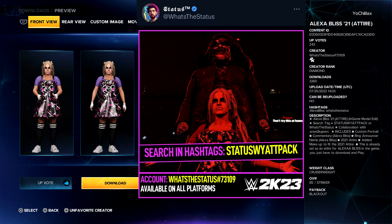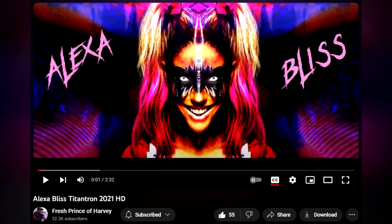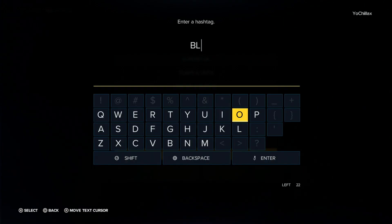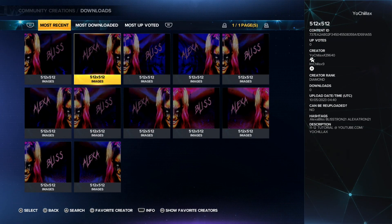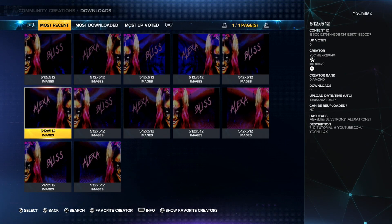Make sure to favorite creators to stay up to date with all latest creations. Shout out to Fresh Prince of Harvey who uploaded Alexa Bliss' 2021 TitanTron. There's a link to the video in the description. Definitely go show some love and subscribe to stay up to date with his latest entrance videos. To find the images, search BlissTron 21 — I uploaded 12 images that are numbered in the description right to left, 1 through 12.